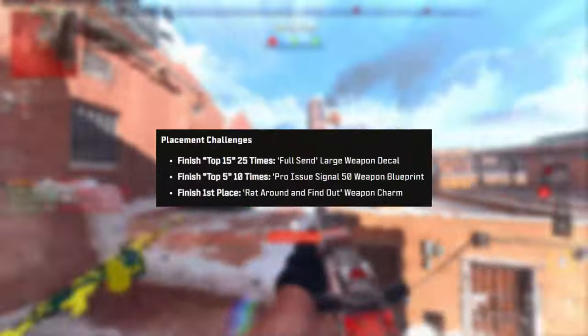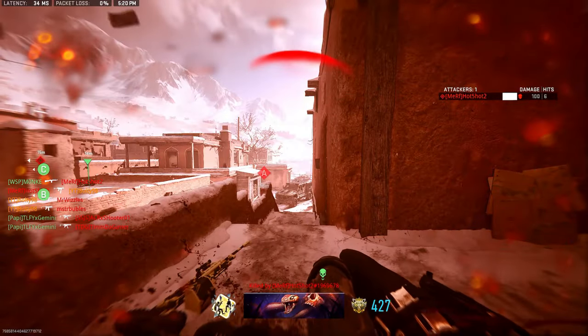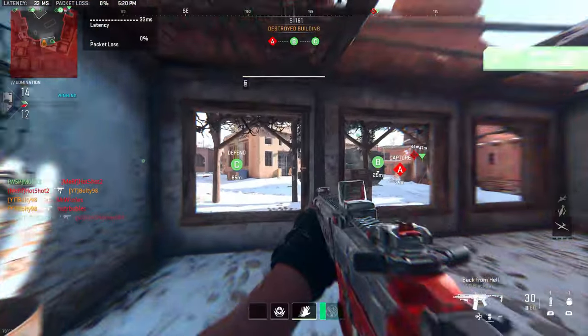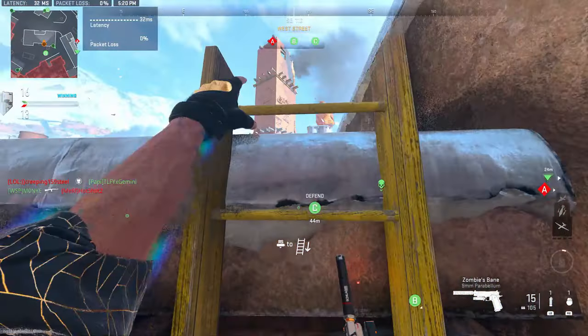We also have placement rewards for Warzone. Finish top 15 25 times, top 5 10 times, and you get one first place finish or last alive. You get a rat around charm, which looks honestly super cool.